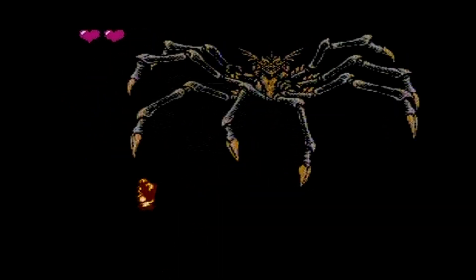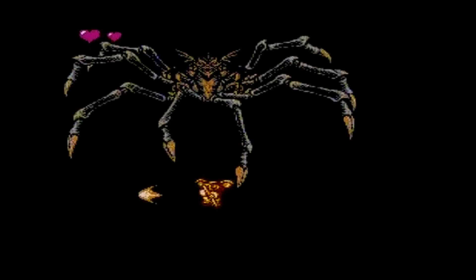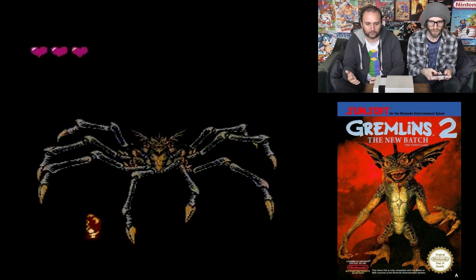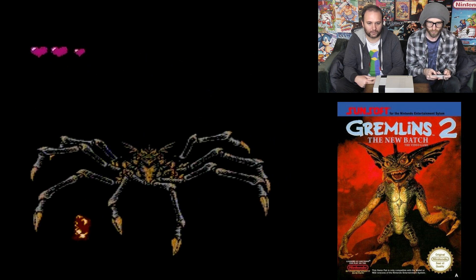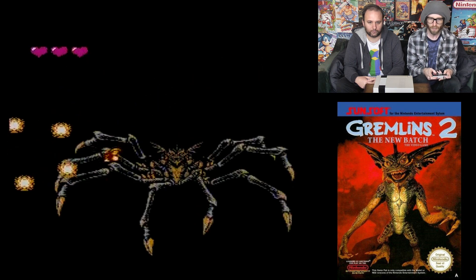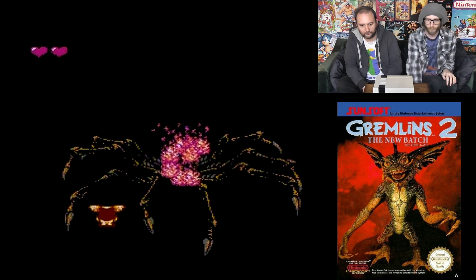It goes down the screen. Walk with it — it walks left and right, you've just got to stay between its legs. The weapon's terrible for this. You've got to get on the diagonal. When he stops, then you fire. Nice — that was easy! It's because we had so many lives and power-ups as well.